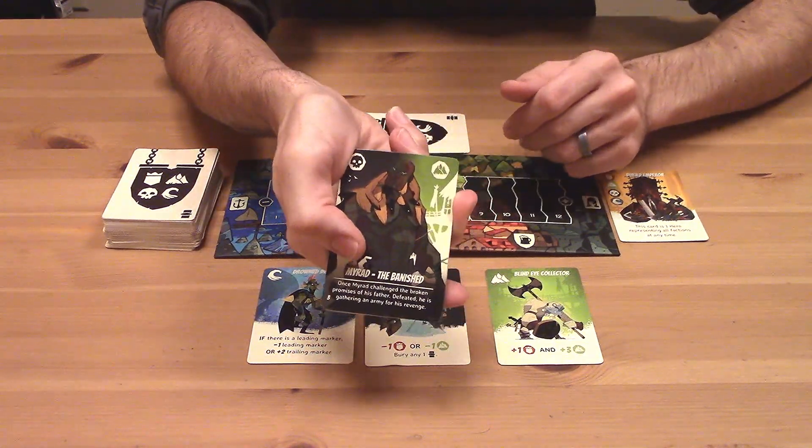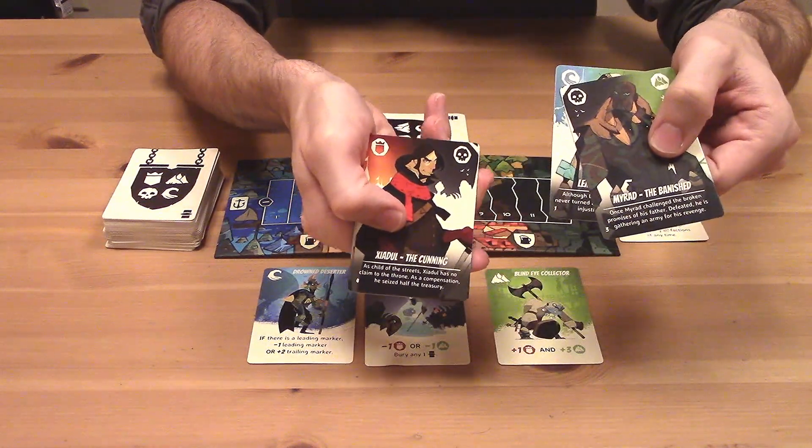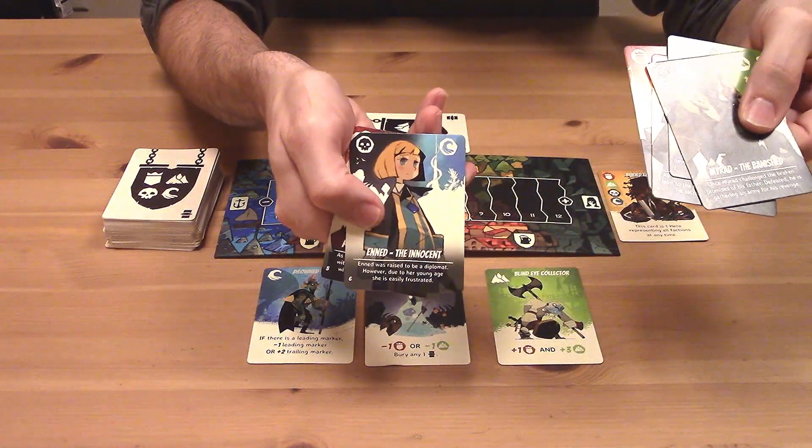At the beginning of the game, each player is randomly going to get one of the six leaders in the game. Each of these leaders supports two of the factions, so they want to make sure that one of their two factions has control in the end.